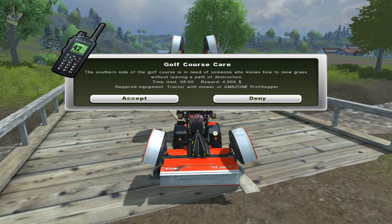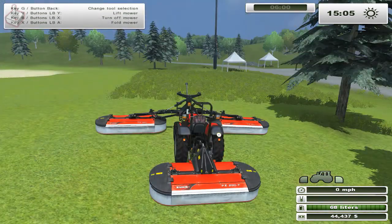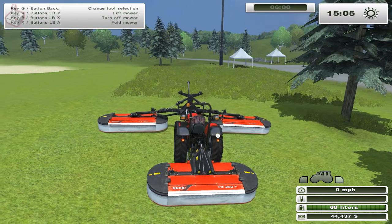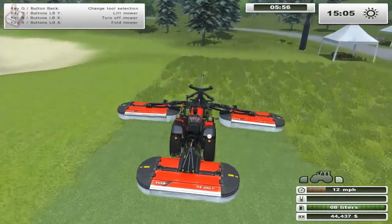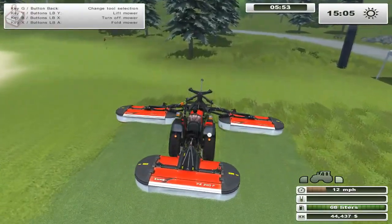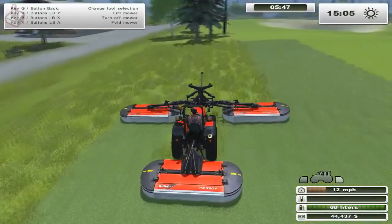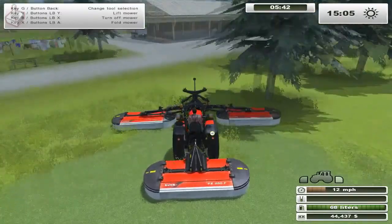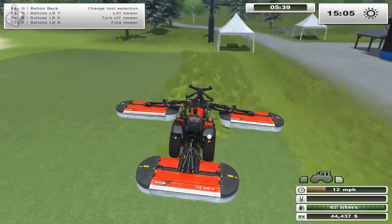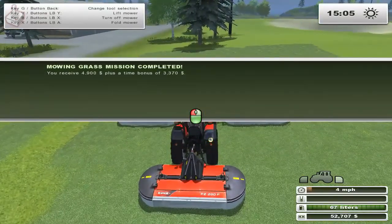Mowing missions start in exactly the same way with a message on the screen. These are either at the golf course in the southeast corner of the map, or at the campsite due north of the inn. The starting point will be highlighted on your PDA, with the timer starting as soon as you start to mow the affected area. The game will deem the mission completed once enough of the area has been mowed. You can use the Amazon ProfiHopper to do these missions. However, it is very difficult due to the speed of this particular mower and the working width. Hence, I would either use the Krone mowers I've purchased or the Pottinger EuroCat 315H. Eventually, I would recommend having a tractor and mower at the campsite and the golf course ready to do these missions.